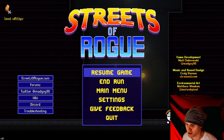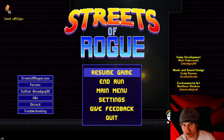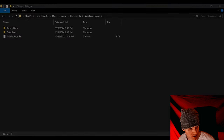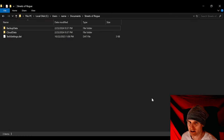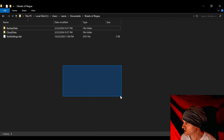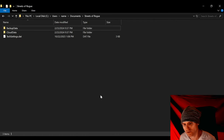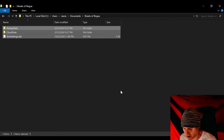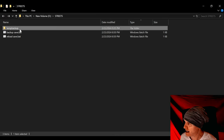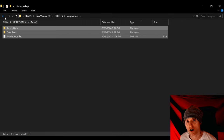I want to pause right now. I want to back up my save — you've got to do this before you die. So I'm going to go into Windows. My save files are stored under the C drive, users, the username, documents, and Streets of Rogue. So these are the files right here in the folders and subfolders. To back all this up, we just copy these files and create a folder somewhere else and paste them there on our hard drive.